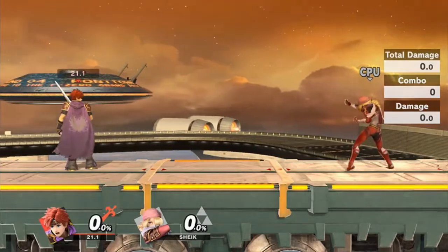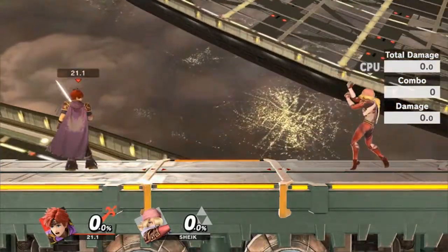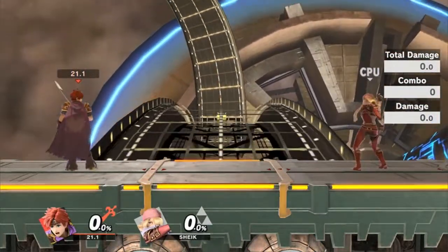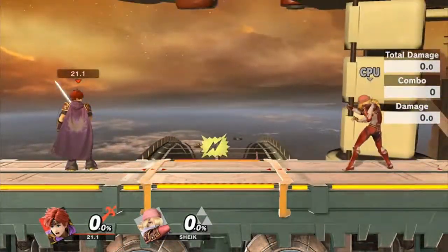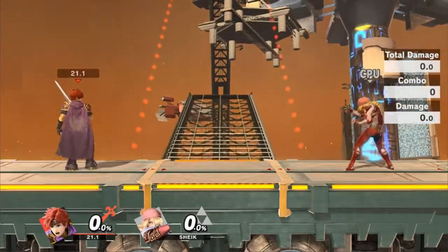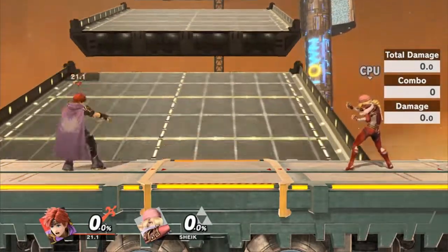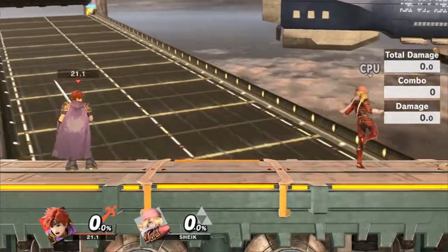For Roy, his counter comes out frame 8, with frame 7 invincibility I believe — you can look up that kind of stuff online if you're interested. Which means it's not really fast enough to be a combo breaker. Usually to be a combo breaker it needs to be frame 5 or less, ideally frame 3 or less, and it needs to have some kind of armor or invincibility. Roy's isn't until frame 7, so counter is not the greatest move.